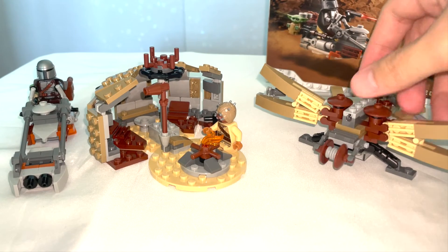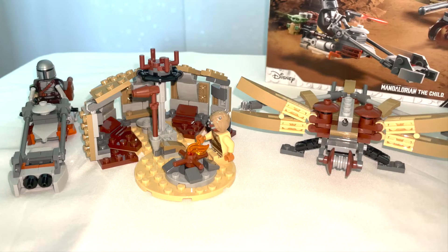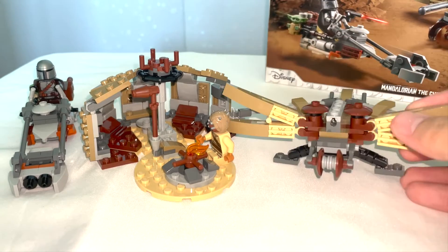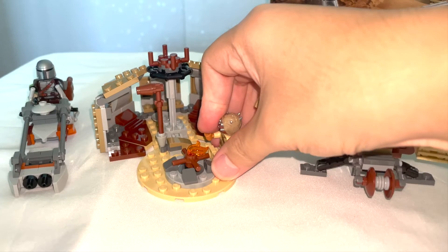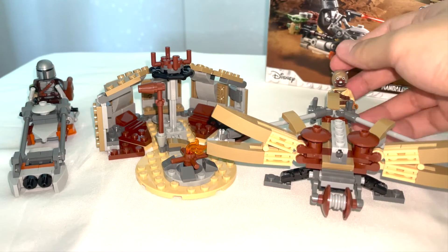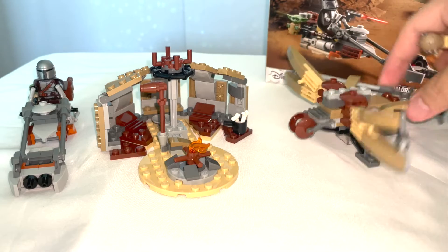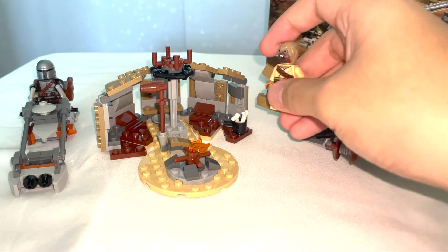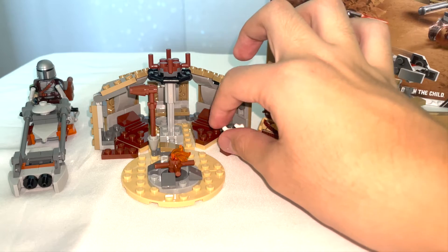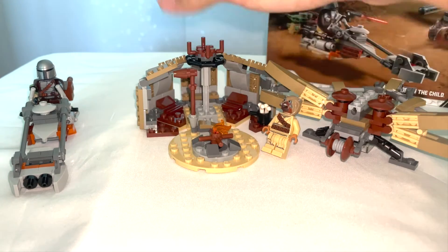I wish LEGO had provided some fiber pieces for this build, since ropes were actually used in the real design — it would have made it look much cooler. The way it works is a minifigure can hold onto the ballista on one side and aim at whichever target. There's not much space to sit around it. Also, the Tusken Raider shelter includes some bones — they give you two bones in the set, one extra, probably for dinner or something.